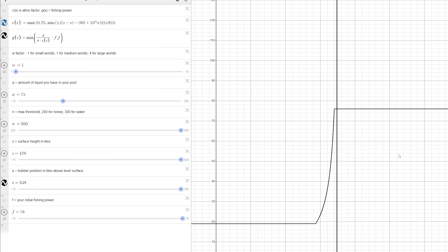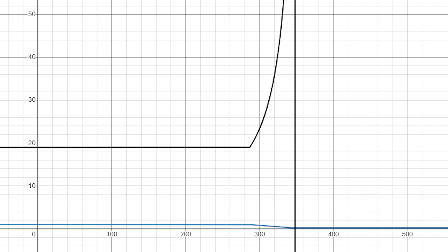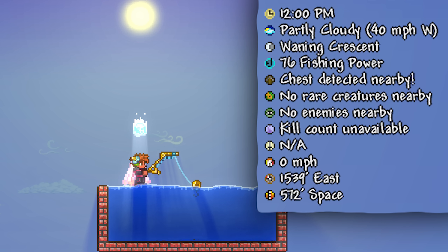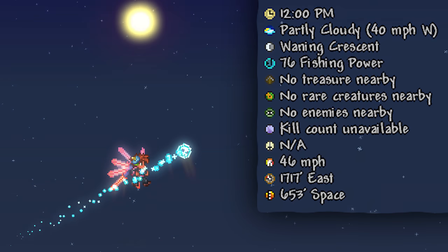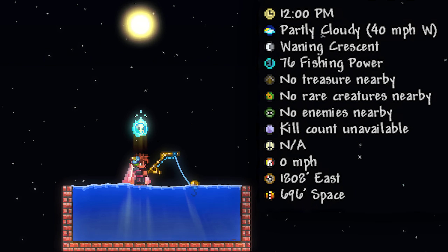However, once you cross 572 feet, it begins to change. The tiles required starts to decrease, and thus the amount of fishing power you can get with small amounts of water changes as well. At 572 feet, you have a negative 75% reduction with 75 blocks of water, the same as the wiki says. But at 616 feet, you only have a minus 64% loss, and at 696 feet, you have no loss at all, even with just 75 blocks of water.